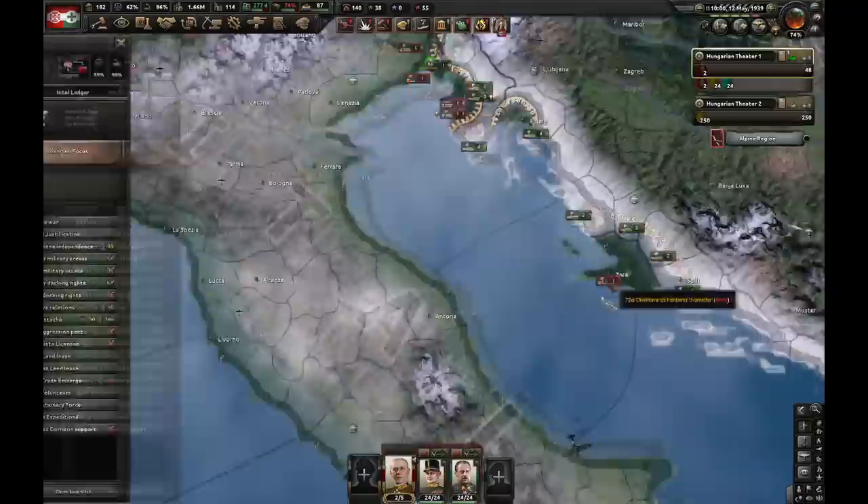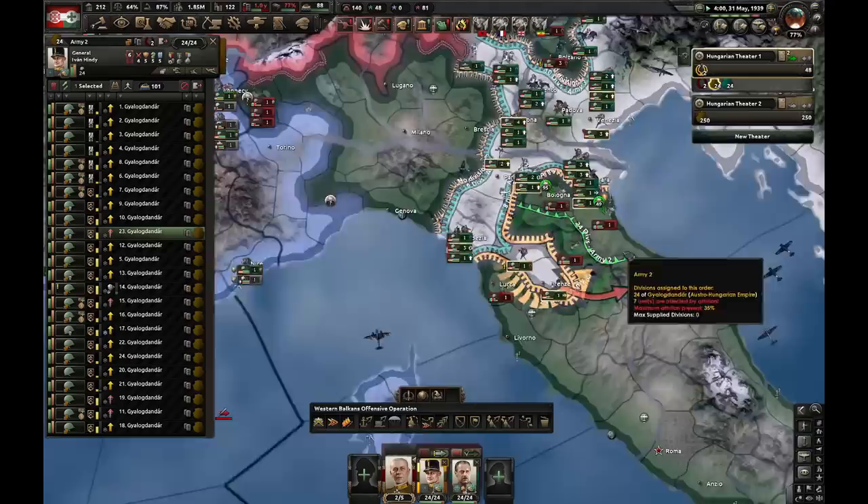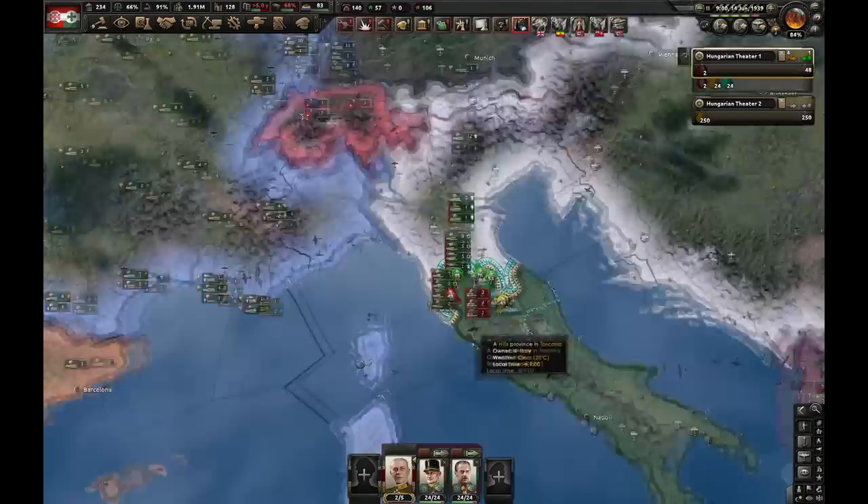Now we'll beat Italy. The first army is going to push like this — make sure they're supported with our massive air force. Mussolini will soon be deposed once we grab control over a couple more states. We stole Milano from the French. This is what Italy currently looks like for the future German ultimatum. This is a bit unfortunate because thanks to Czechoslovakia not existing, Poland happens a bit sooner, and as a result Germany ends up at war with the Allies.